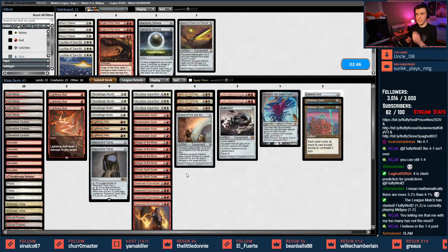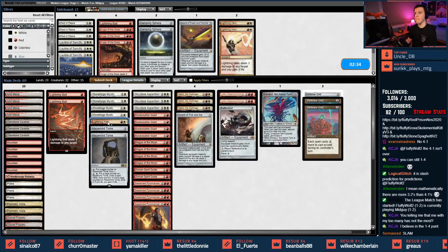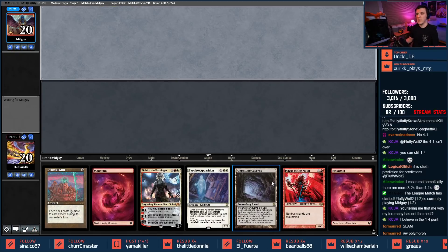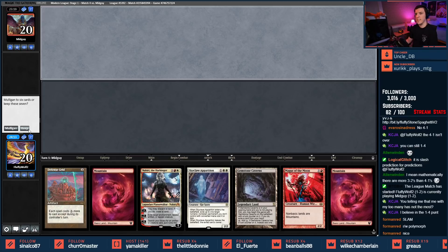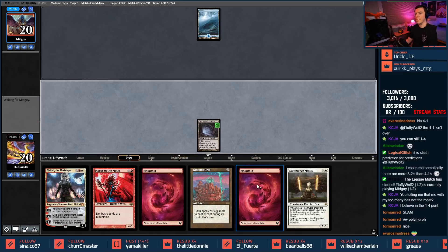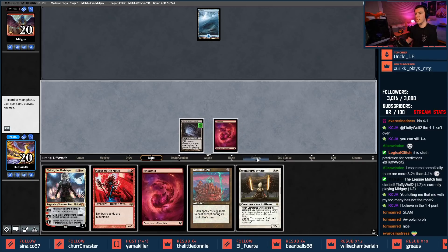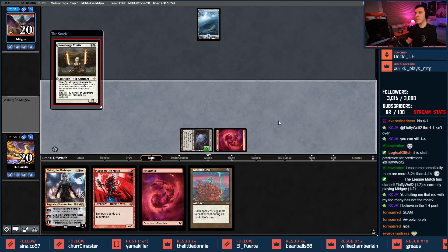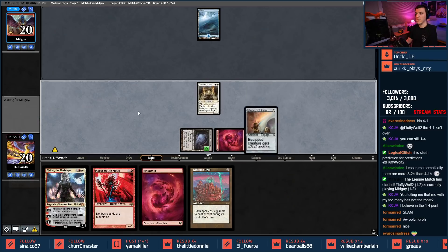Get some Defense Grids in. Swap the Sword because it's protection from red and blue. We'll see if we get lucky. Keep — Gemstone, Skyclave Apparition. Play the Defense Grid, slam the Magus down. Hold on, we have an Island. I have a Stoneforge — I got baited, I shouldn't play the Stoneforge but I just did. We're gonna go get the Sword of Fire and Ice, not the Batterskull.